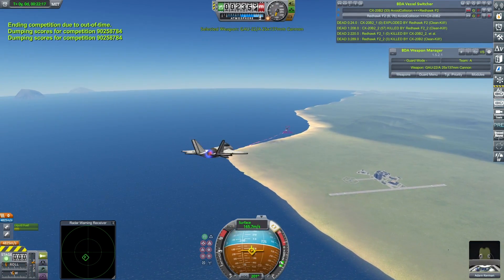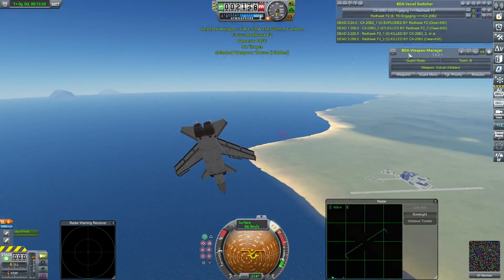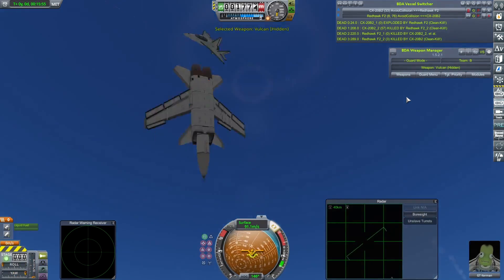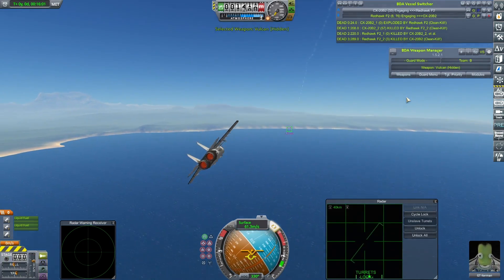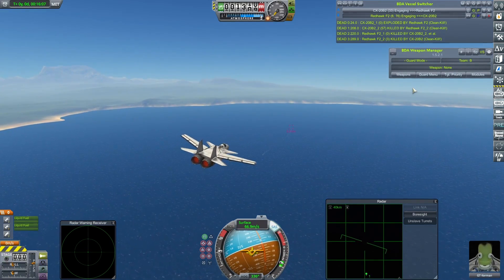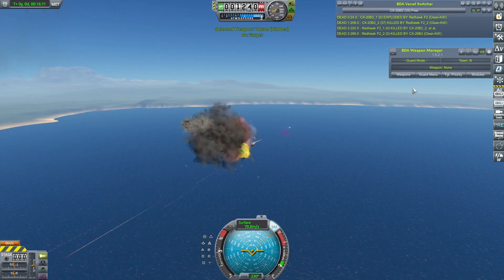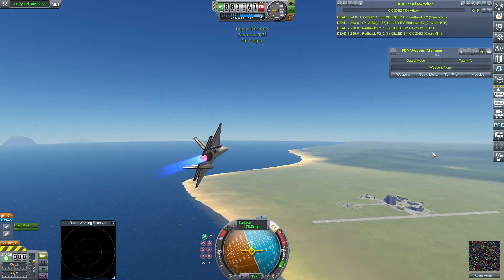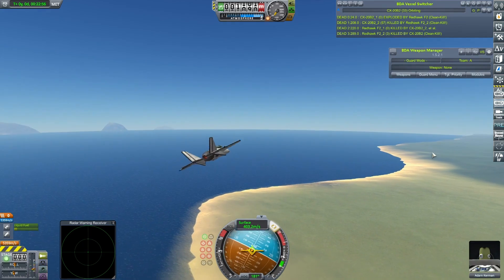Now it is just down to the straight one-on-one. Some pretty heavy hits. The Redhawk it looks like has run out of fuel - missing some control surfaces. We're not using battle damage for this season. So unless GT Kerman can line up his guns in the glide, which he's trying to do, it looks like this is going to be... and it is! A very, very close victory for Steak's CX-20B2s.